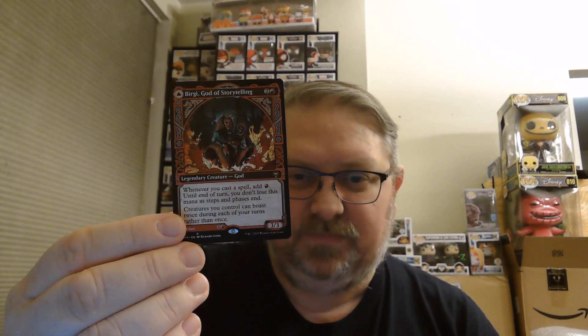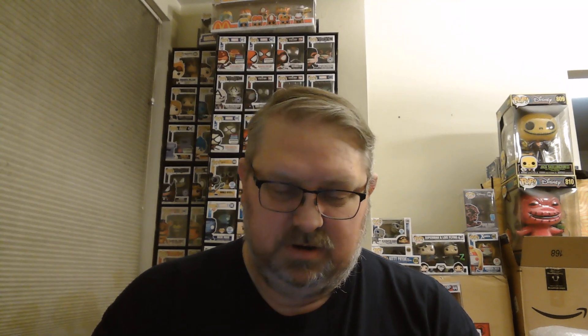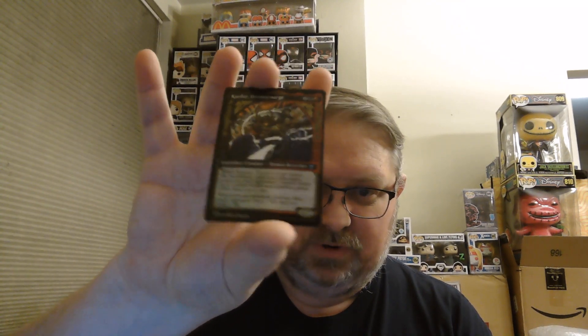Cole the Forge Master — uncommon showcase card. We've got Birgi, God of Storytelling, and on the back is Harnfell, Horn of Bounty. We've also got another Cardor Doomscourge, foil this time.